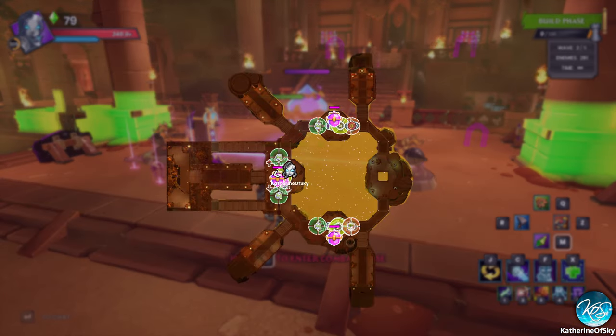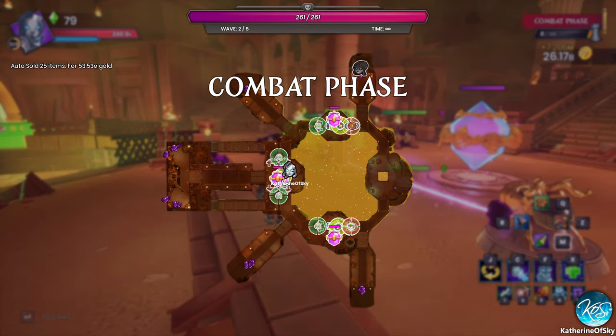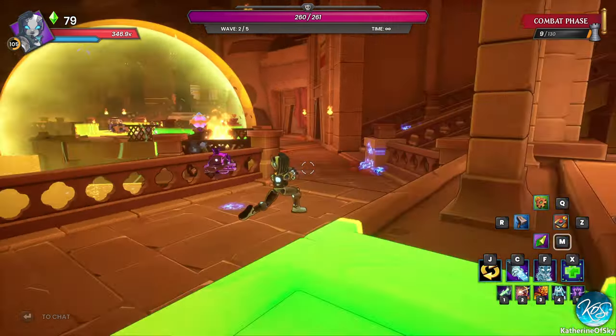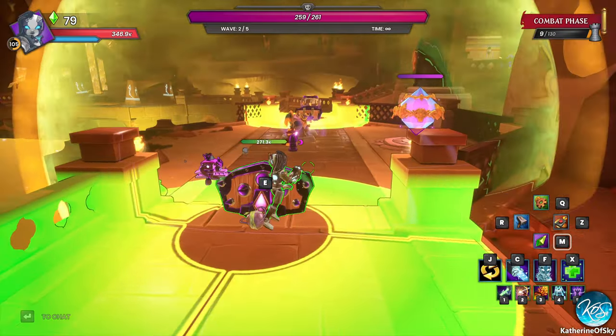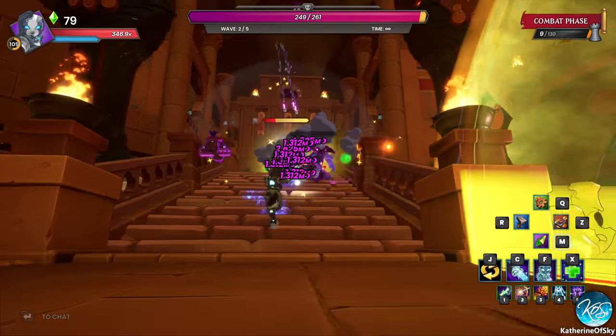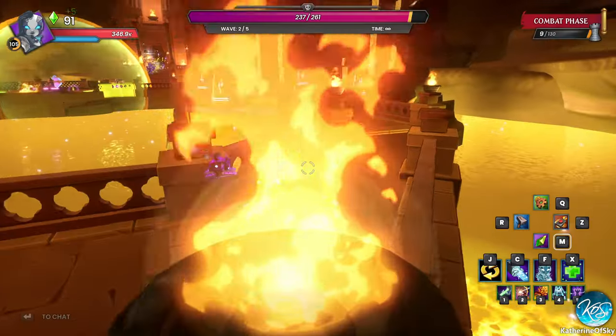Everything else on the floor is auto-sold at the end of a wave. I didn't know the whole autoloot system — the game doesn't explain a lot of this stuff. So I'm going to come up with a tutorial. It's probably already out by the time we get 10 episodes out, because I'm writing it today.